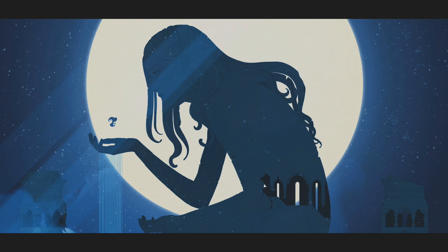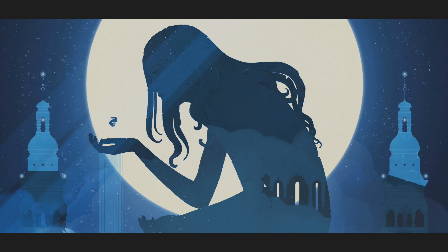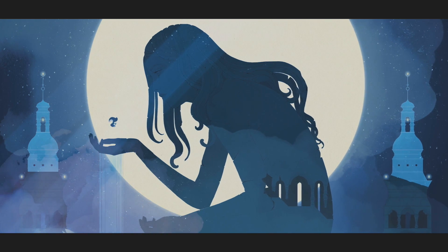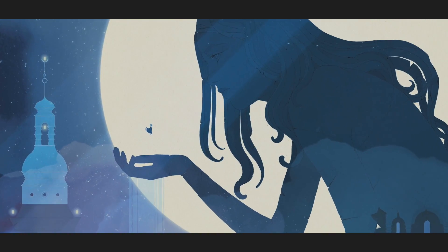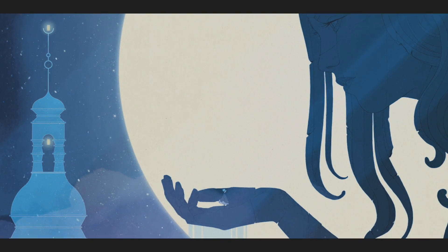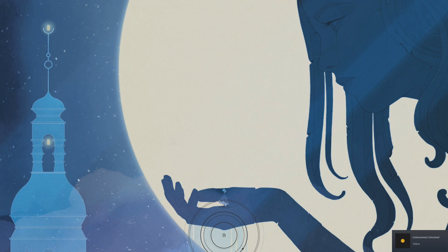Holy shit. So rather than colors this time we just said, you know what, let's just throw celestial bodies everywhere - stars, the moon. Yellow, I guess. Hold B.